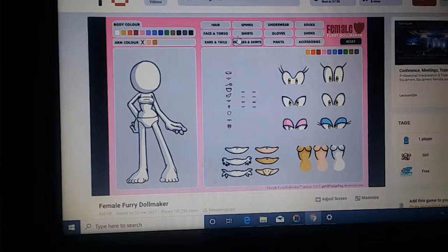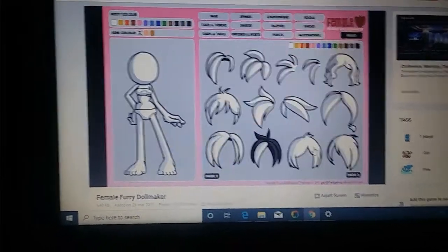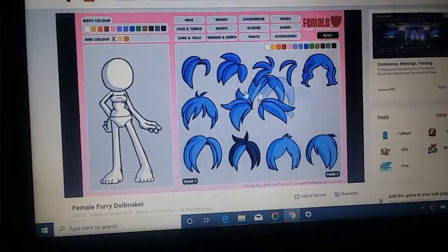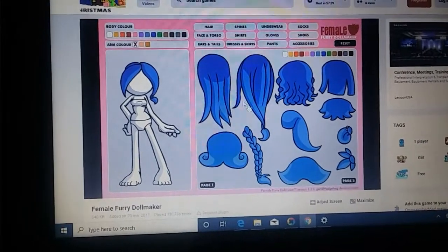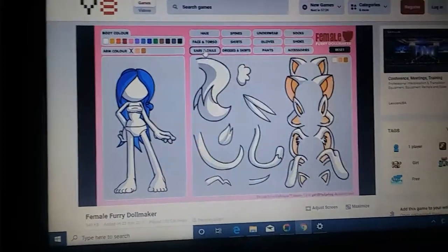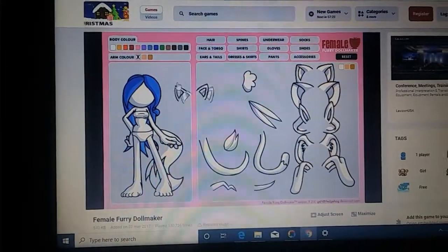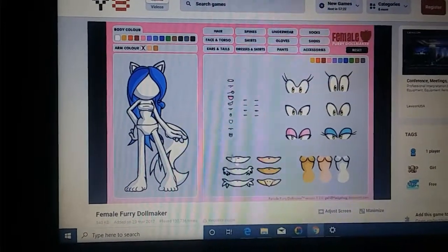It's on the computer, so let's get started. My skin is white, now moving on to the hair. The hair is going to be blue — I'll choose a dark blue, this one's good. She's going to have long hair, and her tail, and her ears. The ears are all white.